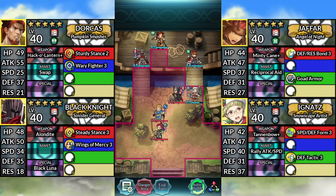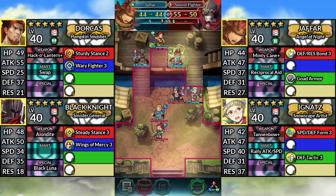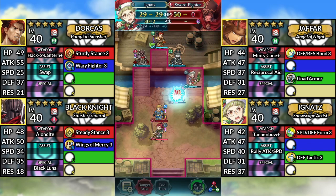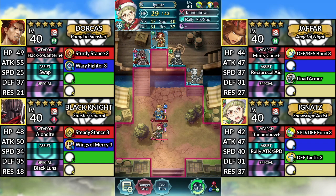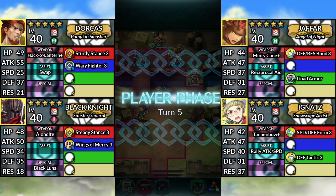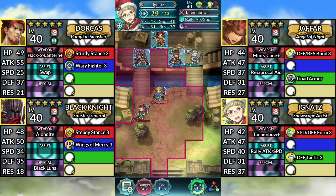For turn 4, move Jafar to the left and attack the Sword Fighter, then move Ignatz up and attack the Sword Fighter, then end your turn. For turn 5, move Ignatz up, then end your turn.